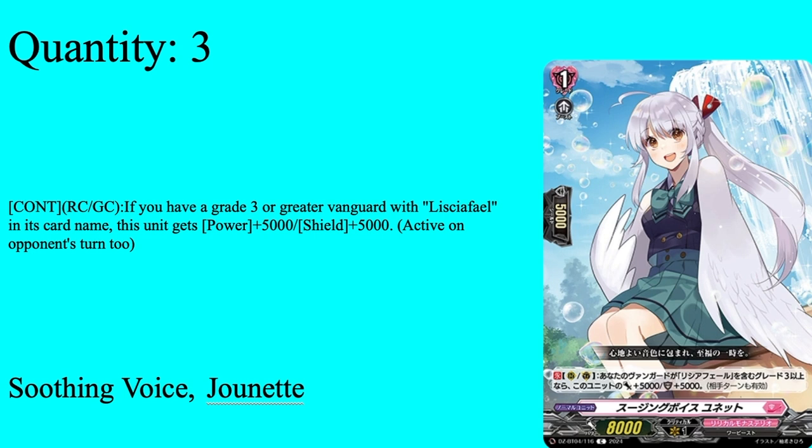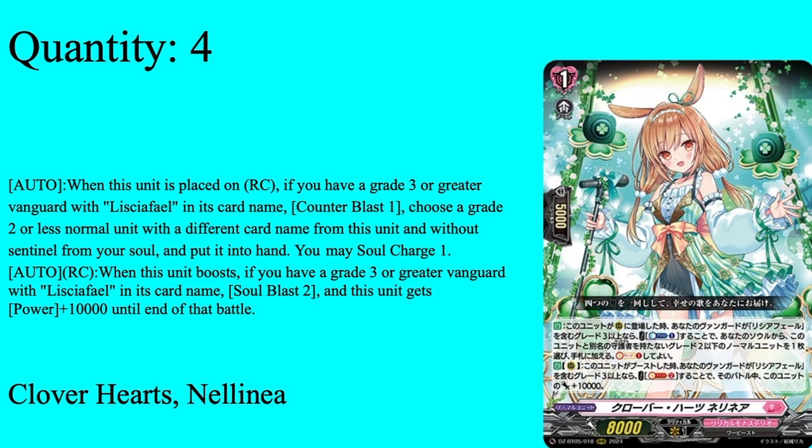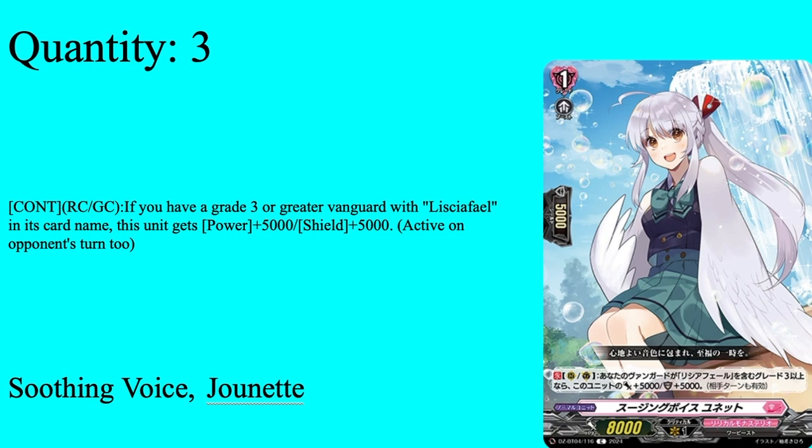Then we have three copies of our first grade 1, Soothing Voice Jonette. Lowering this to 3 copies out of 4 was the most heartbreaking thing I've ever had to do — I legitimately hard debated keeping it at 4 just because I really like the way her wings look, smooth and clean. Anyways, grade 1 boost, 5k shield, 8k base. Continuous rearguard: if you have a vanguard that's grade 3 or greater with the Lysafiel card name, she gets 5,000 power — so 10k shield out of your opponent's turns. You call this to a rear guard circle in the early game, swing at your opponent's vanguard with an 8k, and once you hit grade 3 she's a 13k booster. Typically this deck has a lot of triggers in hand and draws its PGs very quickly, so you technically don't need this as a shield, but it's a 10k shield and a 13k booster — nice as a 3-of.